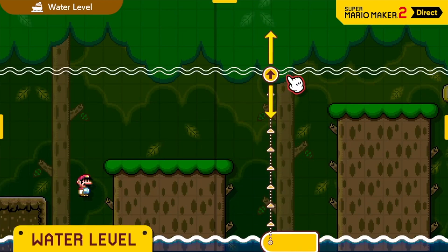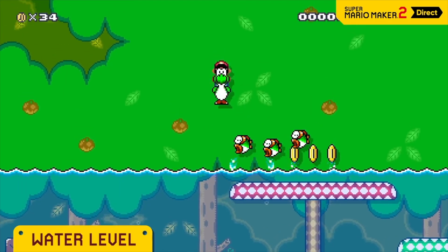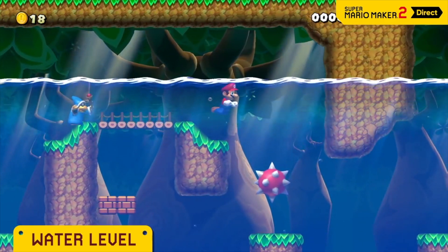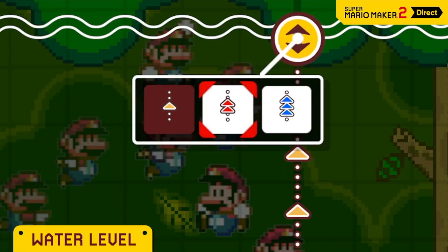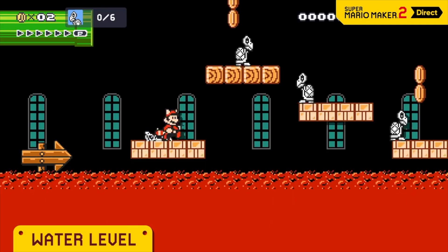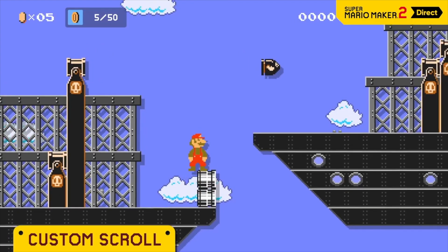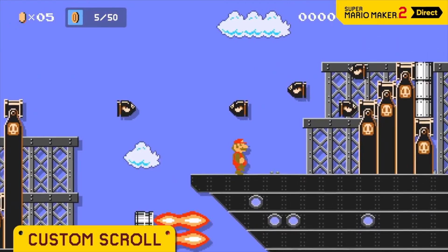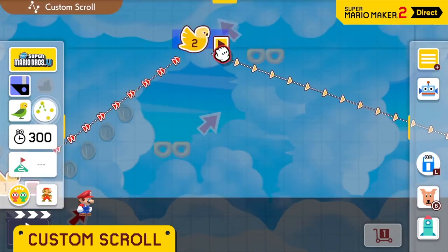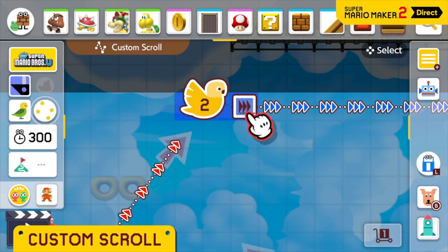In this course theme, you can freely set the water level. Maybe half the course should be underwater, or maybe the water level should change over time — you can select from three different speeds. And water isn't the only thing you can flood a course with. This side-scroller is truly customizable, right down to the scrolling itself. In a custom scroll course, you can decide where you want the scroll to start, adjust its trajectory, and set the speed at each point.